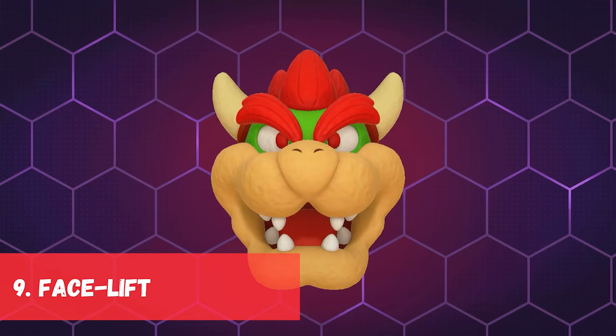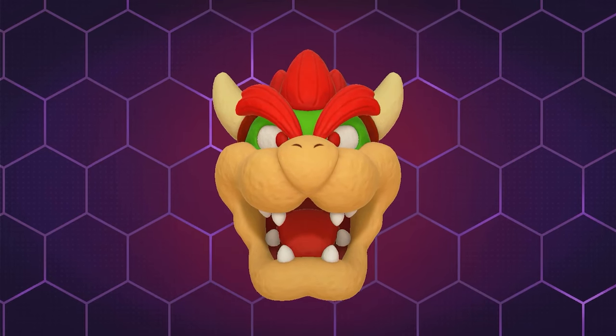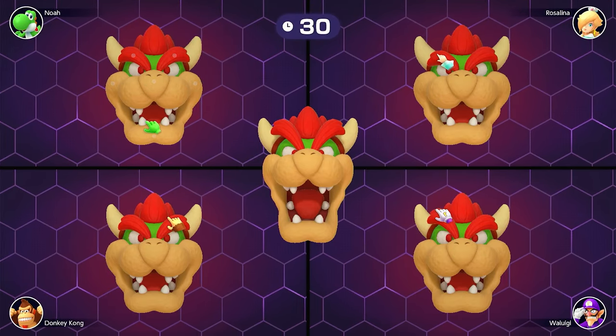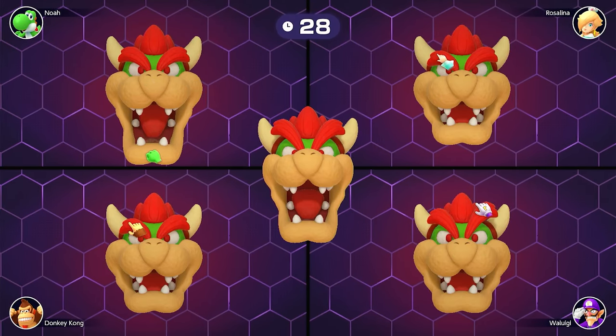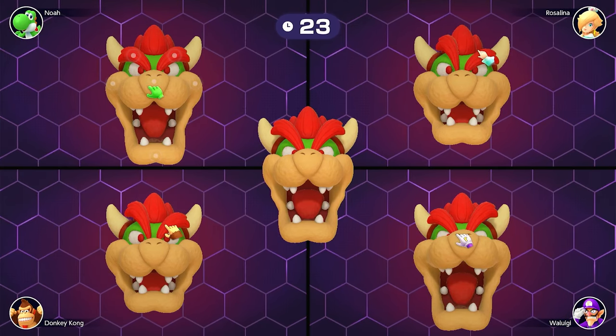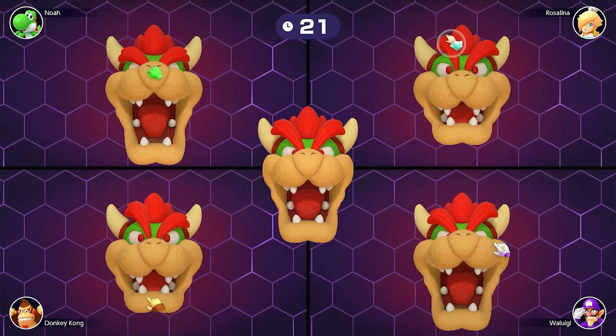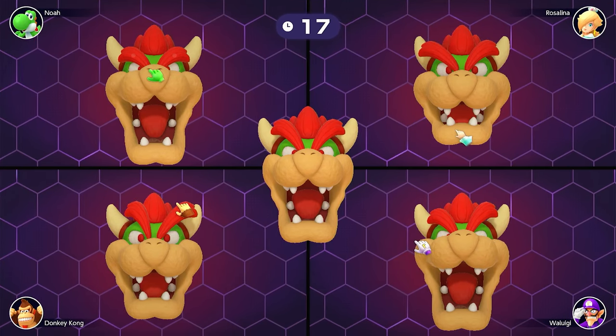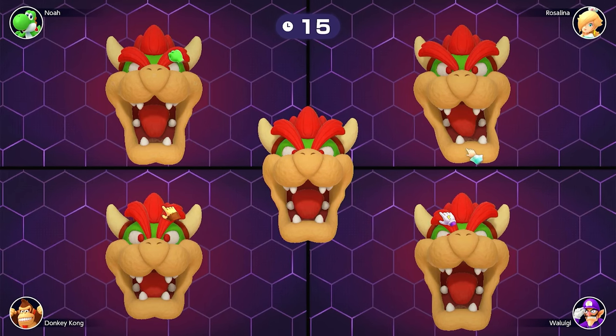In 9th place we have Facelift from the original Mario Party, and it returns in a lot of sequels. In the beginning a character's face will be shown and distorted. The player's job is to recreate the distorted face. Closest to the original wins. This game requires more attention to detail, which is something I just don't have, but it's fun nonetheless. I also like that we get different characters' faces that can be distorted.